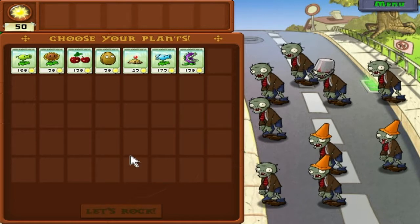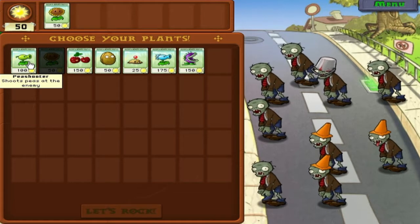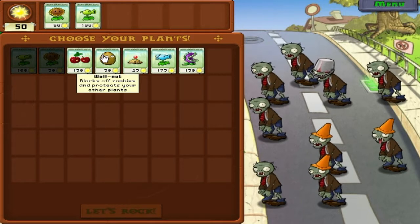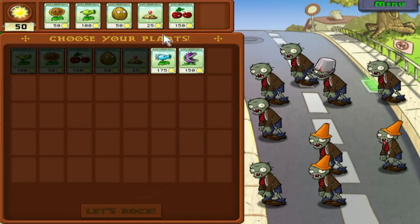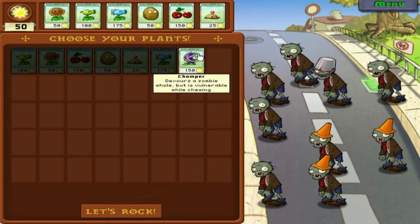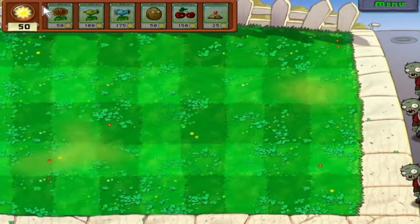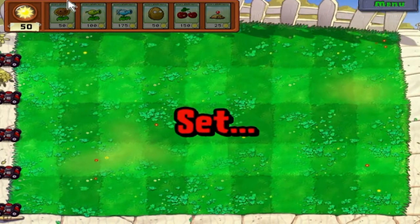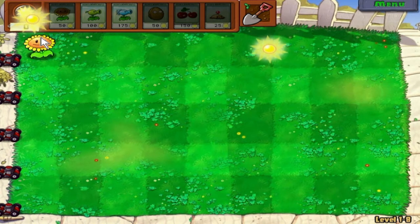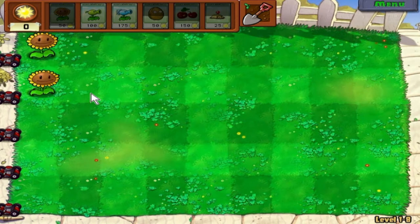I think there's maybe about two or three at this level, so we're going to use cherry bombs for that. I always like having my sunflower first — walnut, potato mine. We're going to leave the Chomper behind. I always want to get your sunflowers as early as you can, because from the time you plant them until you beat the level, they'll just keep giving you more sun — they're really helpful.